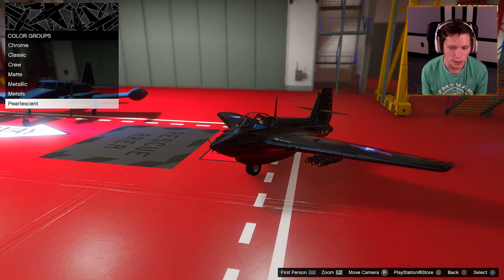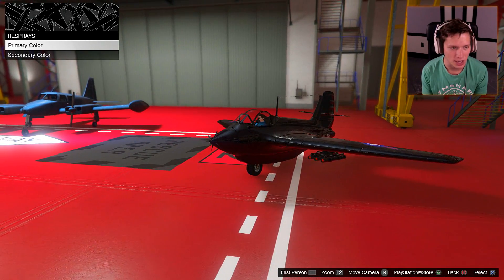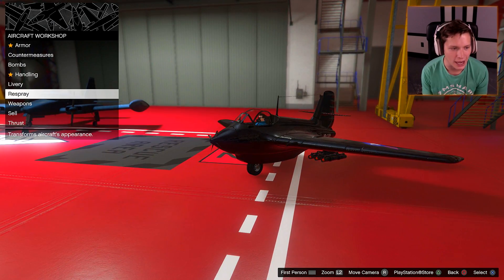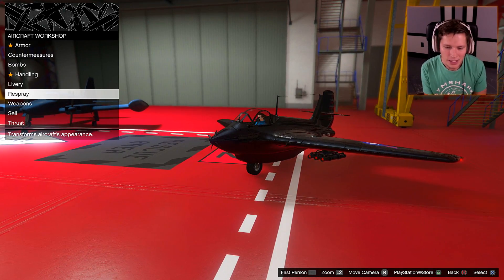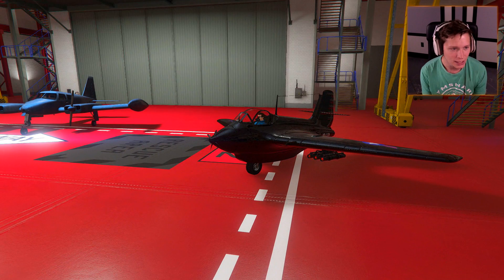I didn't even realize it's got the Air Force stripes up top. That's actually pretty sick. You can't really change anything on this, but I kind of like that. I think that's good — just to make it look super sleek and badass. So that looks good to me. Let's go ahead and exit the hangar. Let's see what this thing's all about.